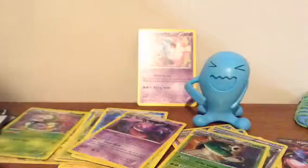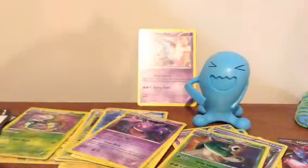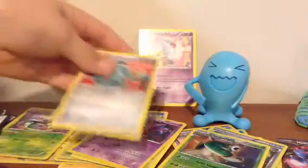You've got to give it like one, two, three, then move it out. Then you've got Bronzor. I pulled nothing out of Breakthrough — completely nothing.